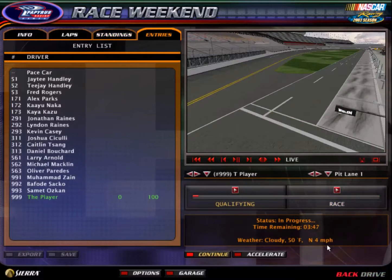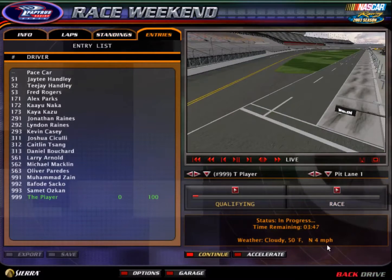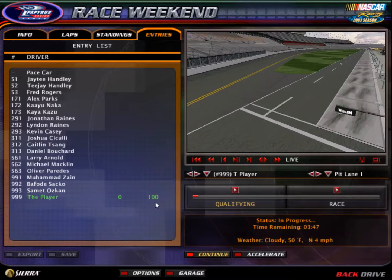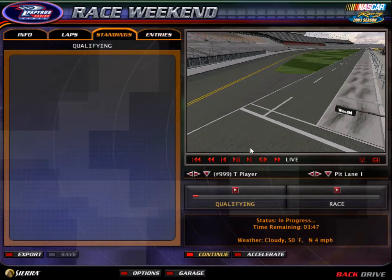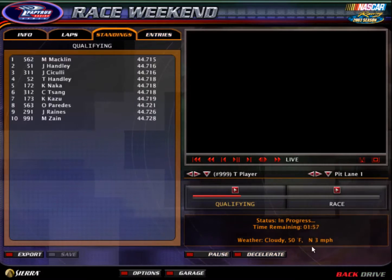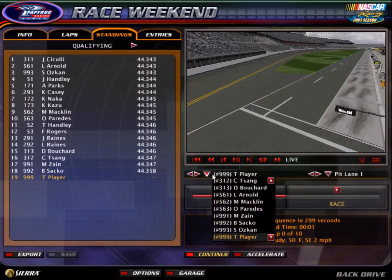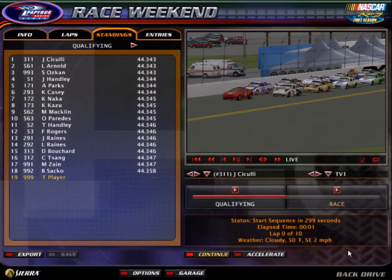Welcome everybody back at Daytona for Division 2. Here are your cars, your teams — 18 drivers, 5 teams. Let's see who gets the pole. The pole is going to be Joshua Siculi in the 31. He gets the pole for the first Division 2 race. Let's see if that's going to help them in the long run.